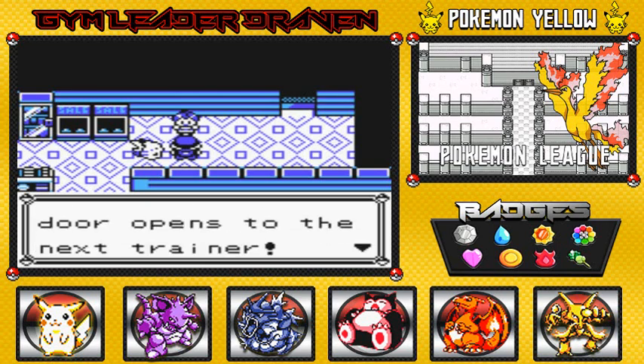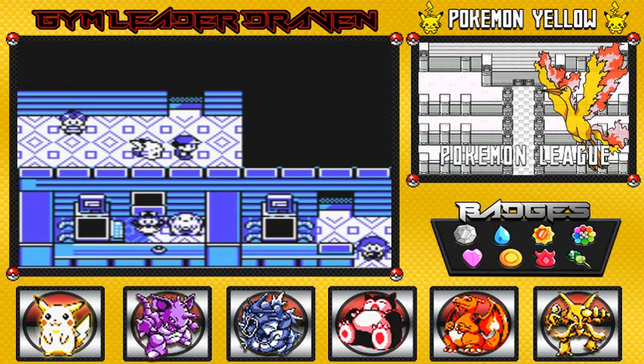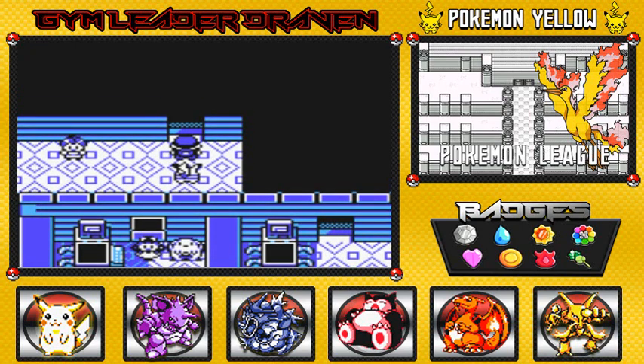From here on, you face the Elite Four one by one. If you win, a door opens to the next trainer. Good luck. Alright, this is what we've been waiting for guys — the Elite Four challenge — something that we've been working for for the last two months. Here it is!